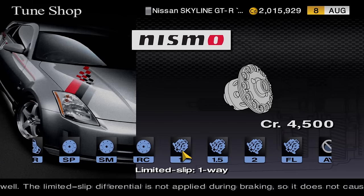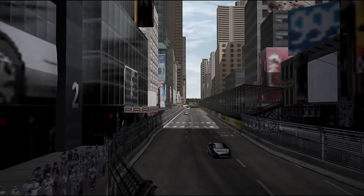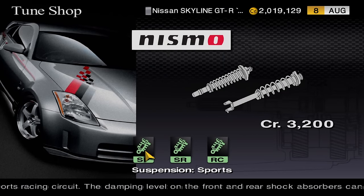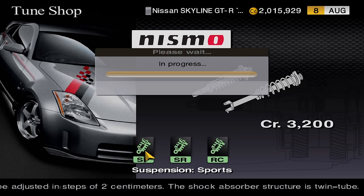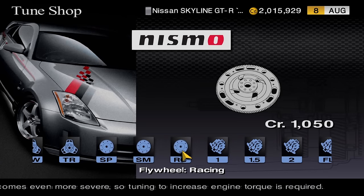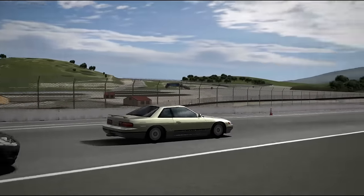Limited Slip Differentials or LSDs are a massive aid for cars which tend to spin their wheels regardless of the drivetrain layout. The one-way LSD helps correct this issue and the 1.5-way LSD will help cars which move under braking. For cars with high body roll, the sports suspension kit is a must — it provides a fixed increase on spring rates, reduces body roll, and allows you to adjust camber, ride height, and shock absorbers. The racing flywheel is relatively cheap and provides a massive boost in acceleration. Turbocharged cars also have access to intercooler upgrades, and muffler kits are more effective at increasing their power compared to naturally aspirated cars.